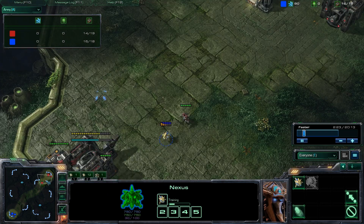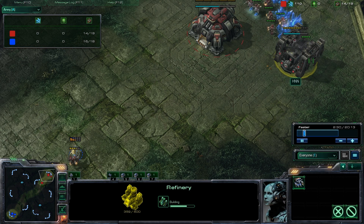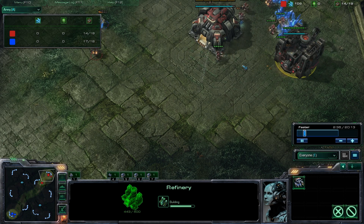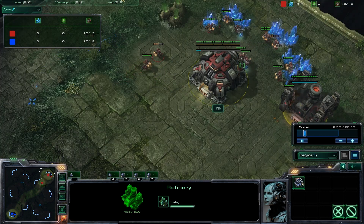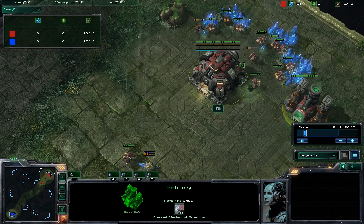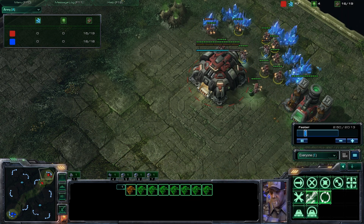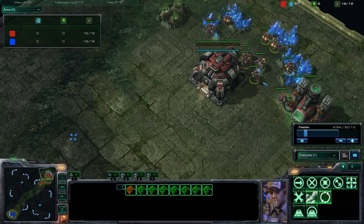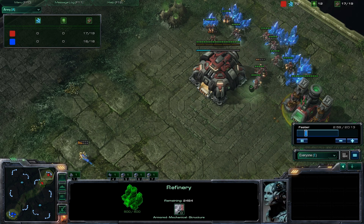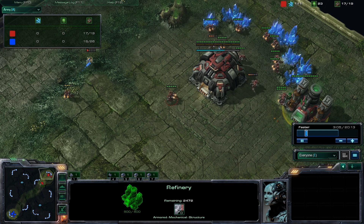Another thing I want to mention is refinery timing. A lot of people do not know when to get their second refinery. If you're playing against a Protoss player, you do not need two early refineries — you don't need a lot of gas. What you really need is minerals to mass up a bigger army than your opponent. You don't need a second refinery so early in the game.